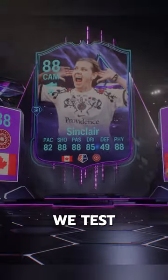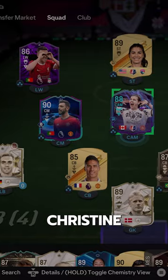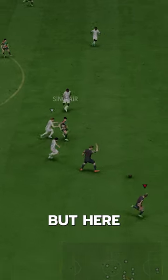Welcome to Baller or Bust, where we test FIFA cards so you don't have to. End of an era — Christine Sinclair. We acquired Sinclair via SBC for 100,000 coins. Can't lie, I know nothing about this chick, but here we go.